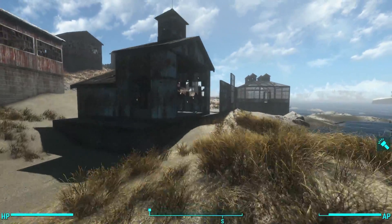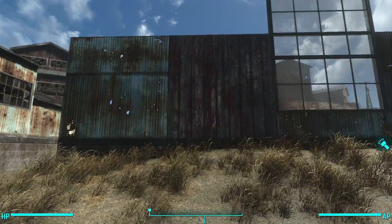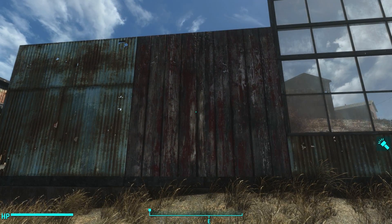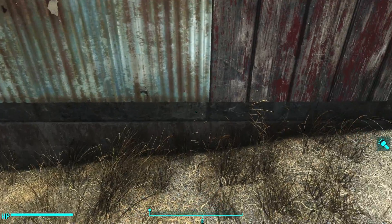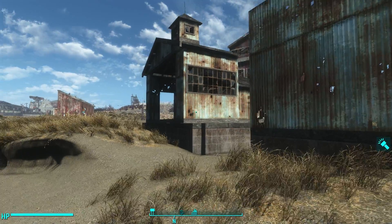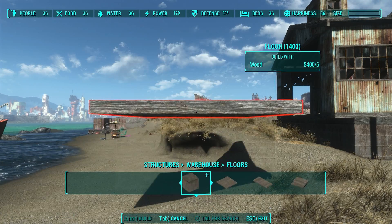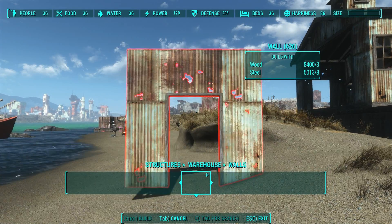The warehouse tiles are basically re-skinned versions of the barn tiles. Take a look at this. On the left-hand side we have the new warehouse wall, and on the right-hand side we have the barn wall. As you can see, they're the exact same height. They've got a similar lip down here, and all they've done is re-skinned it. That is true of the entire warehouse set — almost every single item is just a re-textured version of the barn set.